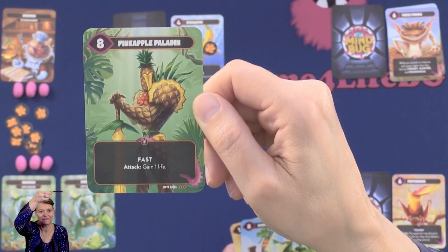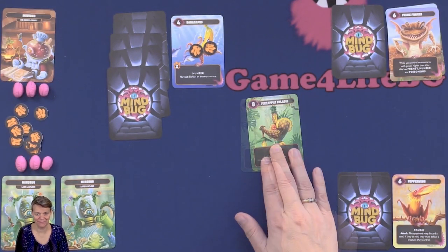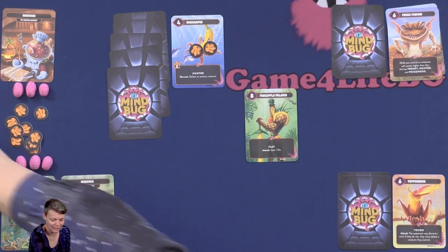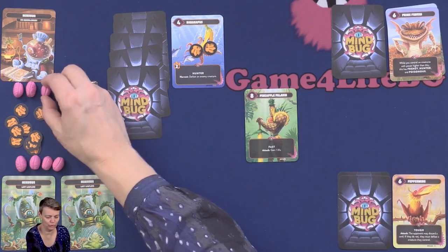There is a new ability with this expansion called Fast. Cards with this Fast ability — when they come into play, you may choose to attack with it immediately. For example, this one would gain a life and then you would attack, and they could block it or choose to lose a life.